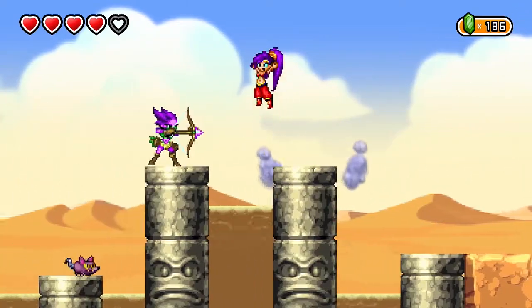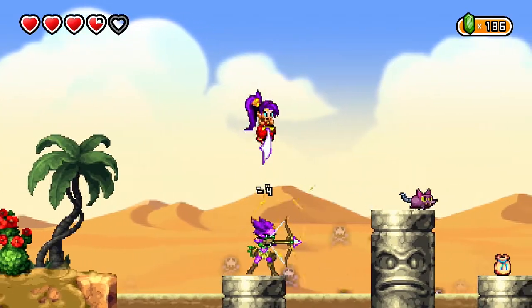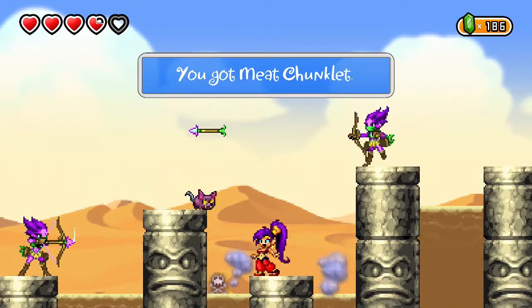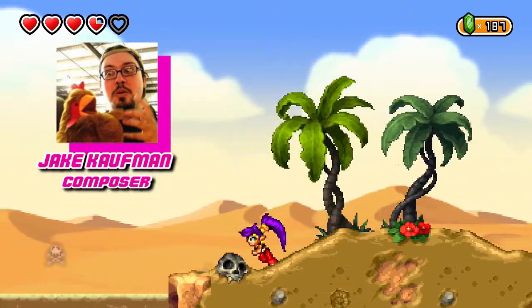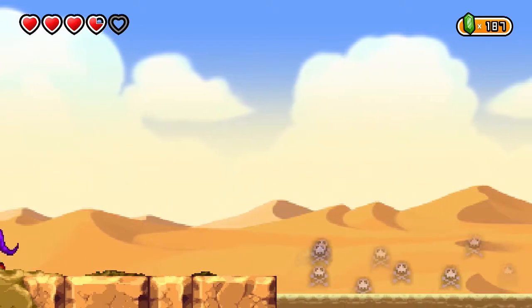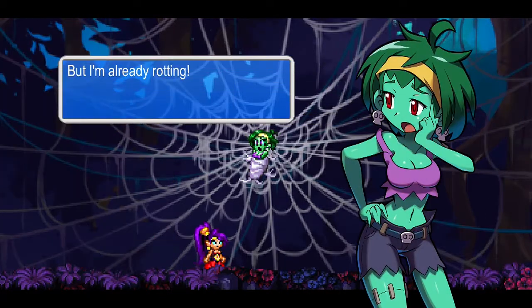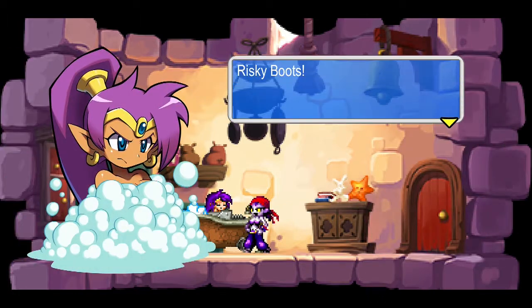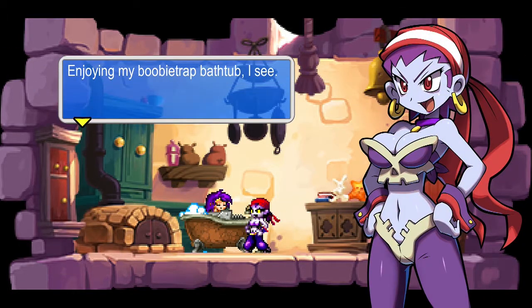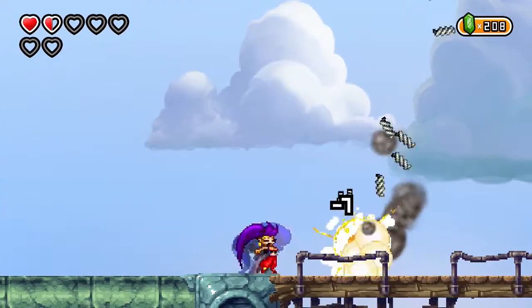Shantae was turned up to 11 with Pirate's Curse. Released as a full-size game on the 3DS, it did not face all of the restrictions that the previous two titles placed upon the team. The game size became bigger, sound quality improved, and the amount of music tracks increased as well. The length of the game provided many more opportunities for the lore and story to be expanded. Every character would now get their own story arcs and play an interesting role in the overall plot, with some getting quite a bit of exposure and unforgettable moments. Risky Boots actually teams up with Shantae in this one, giving the story a new angle.